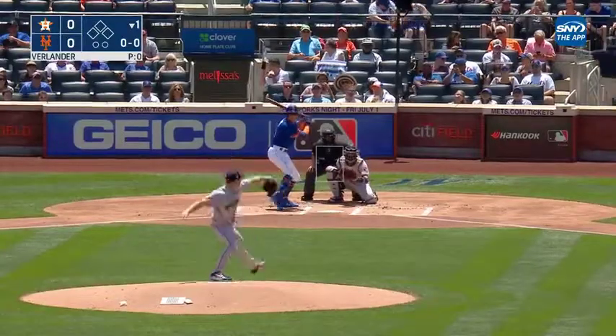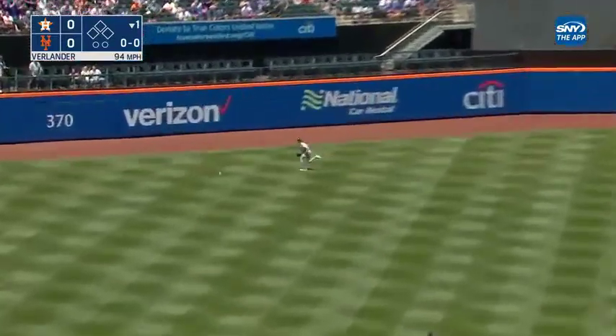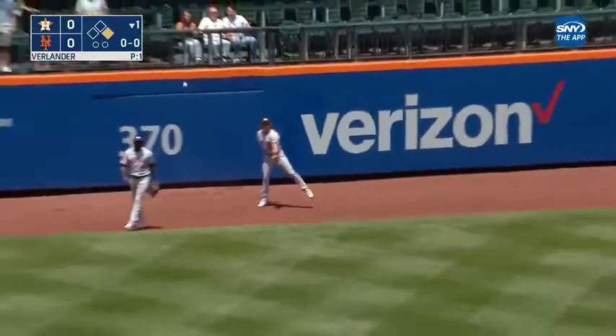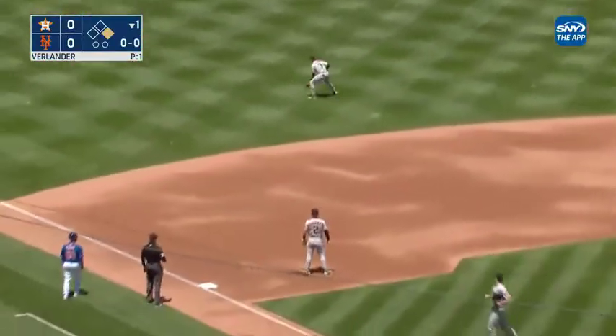Having a year for the ages. Nimmo lines his first pitch in the left center field for a base hit. It gets by Myers and goes to the wall. Nimmo to second — he'll take the turn and hold on there with a leadoff double.